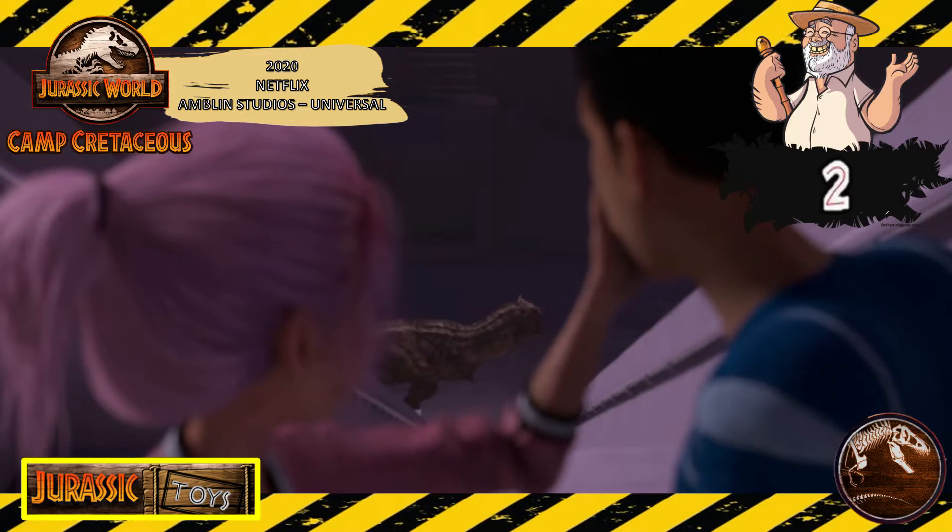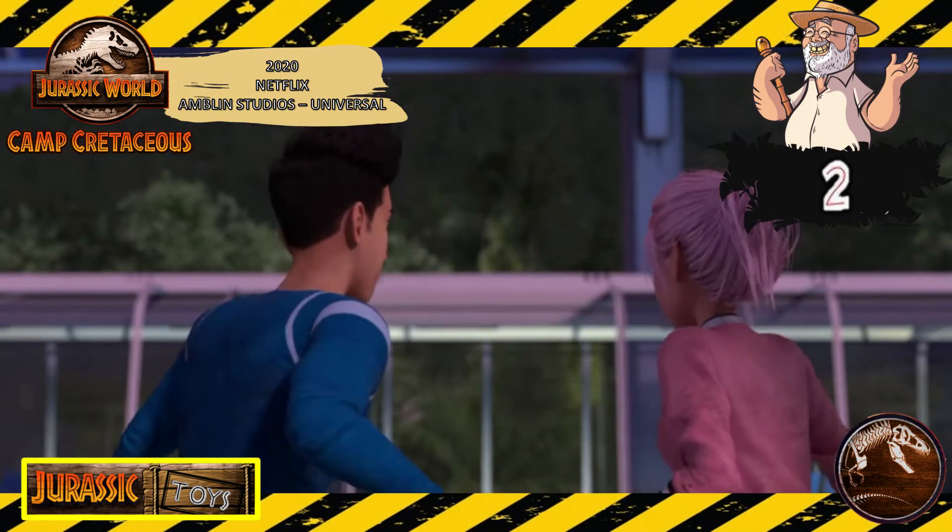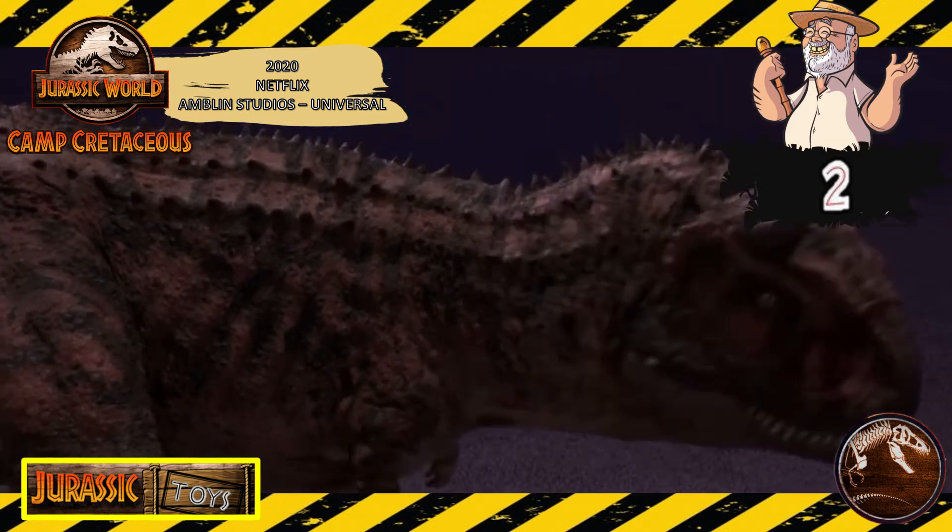Aquí otro momento que se roba Toro es justo cuando intenta evitar que los protagonistas suban al Monoriel. Siguiente parada: el muelle del ferry.